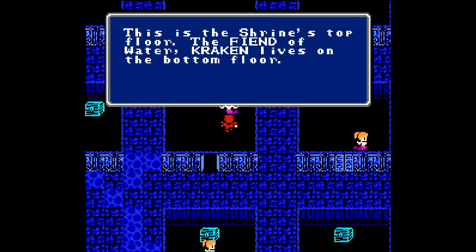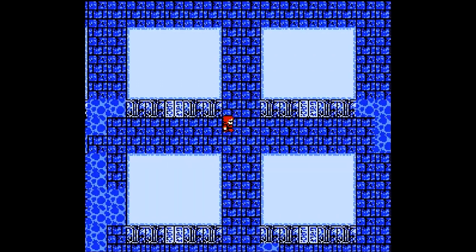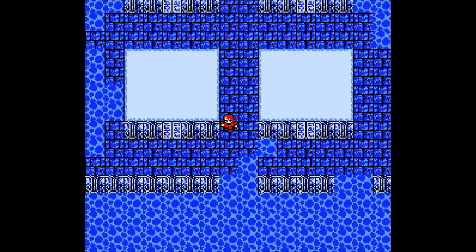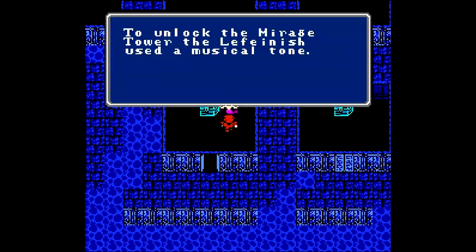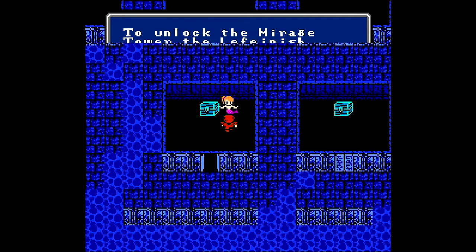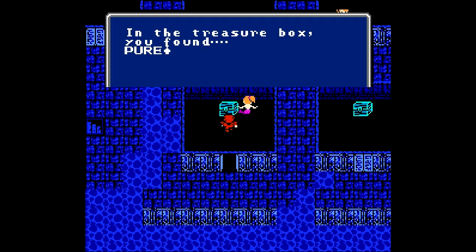Okay, a mermaid tells us: 'The shrine's top floor — the fiend of the water, Kraken, lives on the bottom floor.' So the third fiend is going to be a Kraken. Another mermaid mentions: 'To unlock the Mirage Tower, the La Fiendish used a musical tone.' So now that we have the Slab and can understand La Fiendish, maybe we can learn that musical tone and then go to the Sky Tower.